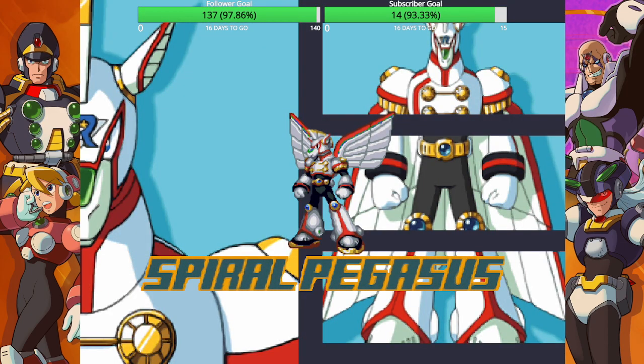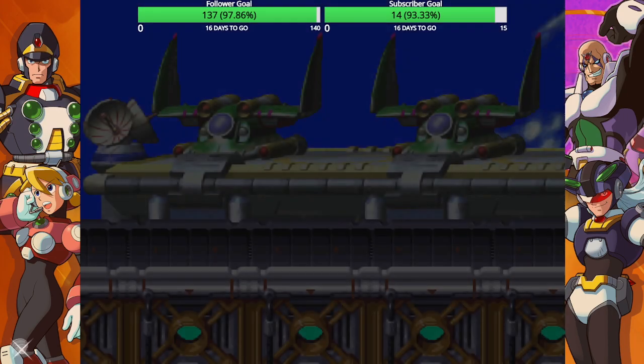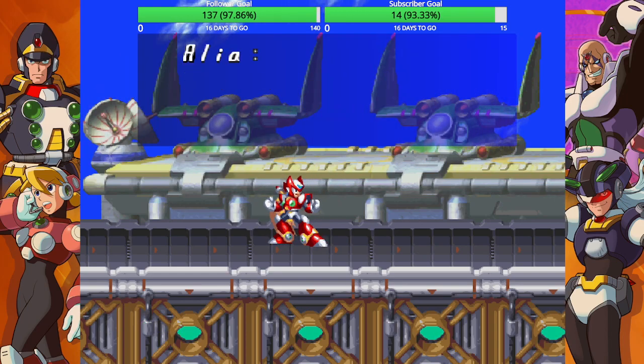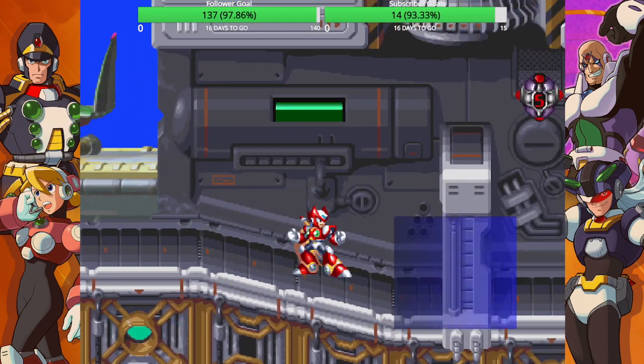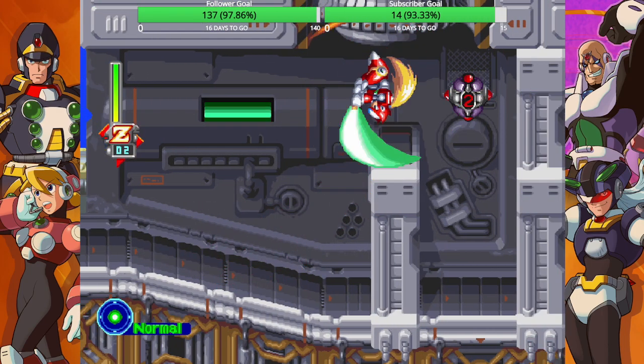Excuse me, Spiral Pegasus. This ain't the PS1 version. And as you can see here, we're in the Ripple Force air stage again. We know, Aaliyah, you don't need to tell me two times over. Oh great, the bombs — defuse the bombs, we know. You've already seen things before.